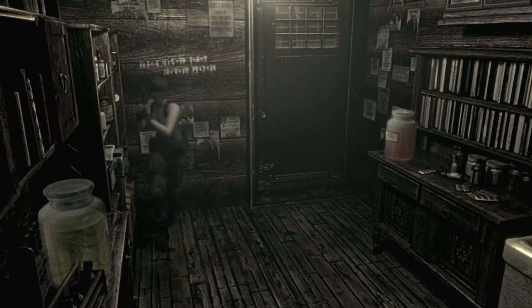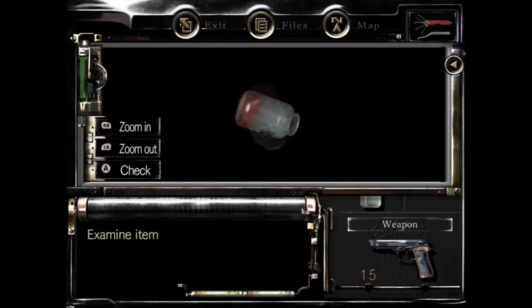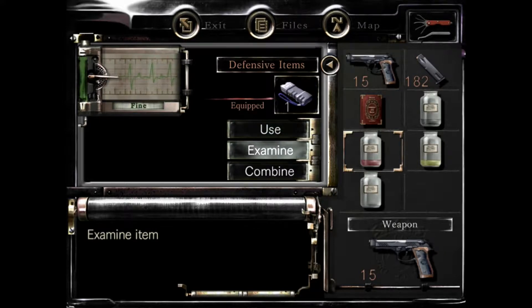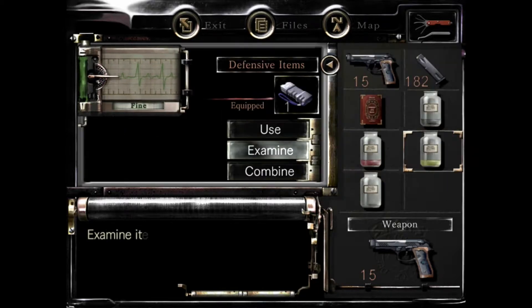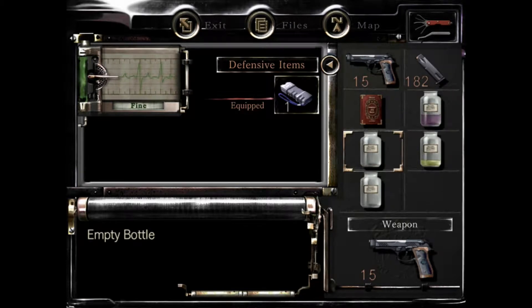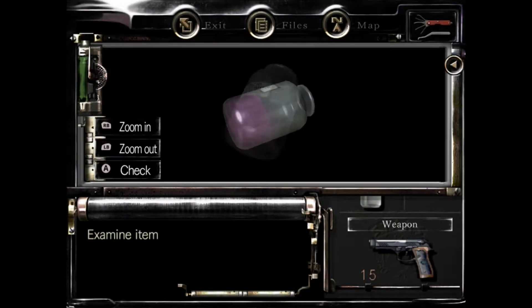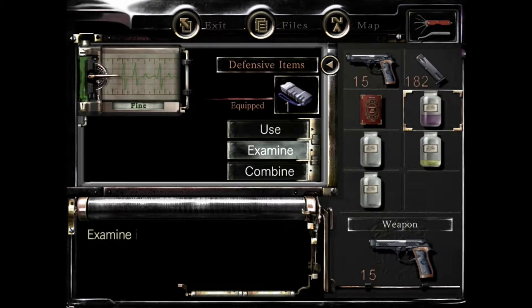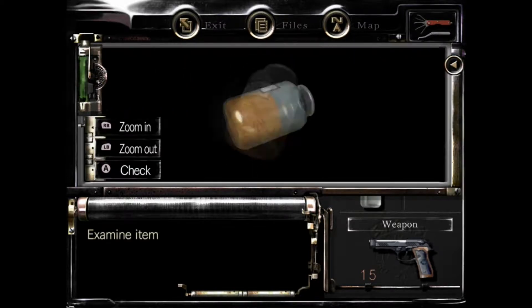So one plus three equals four. If we examine this — this is just water, number three — and one would be water. This one says it's six, so one plus three equals four: we combine that and that gives us the next one we need. Then we have four plus six equals ten. This is number four, so four plus six equals ten.